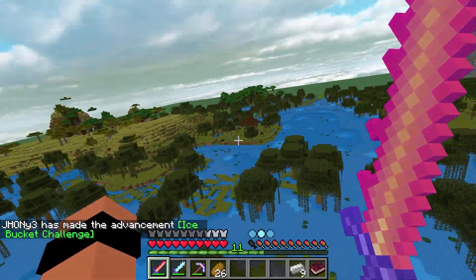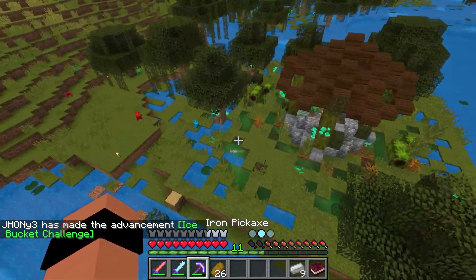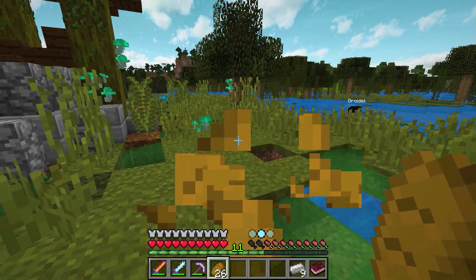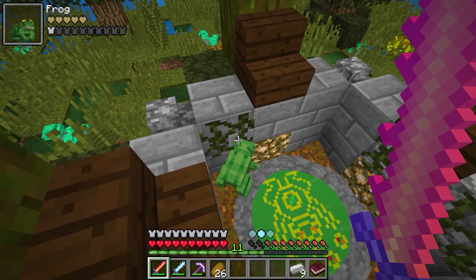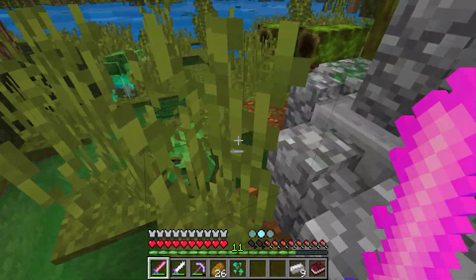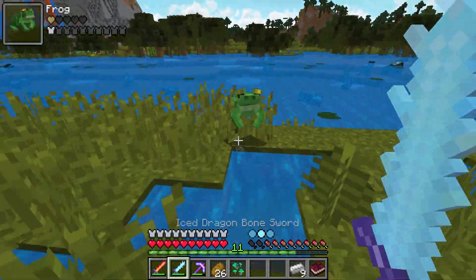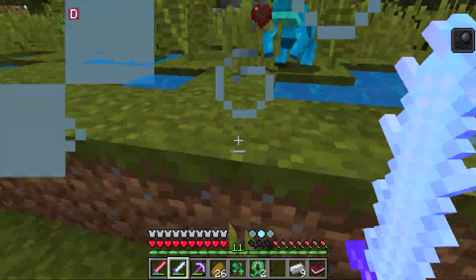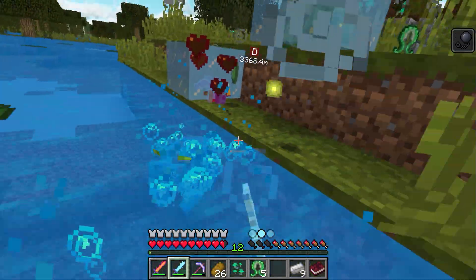Para pegar esses dragões, a gente precisa entrar numa dimensão. E para entrar nessa dimensão é um esquema muito chato: a gente tem que matar sapos, pegar chave desses sapos e entrar nas dimensões. Todo aquele esquema que a gente já fez uma vez. Eu só tô tentando encontrar onde tá o portal para marcar o waypoint. Encontrei aqui! Tá aqui atrás. Esse é o portal que a gente vai ter que entrar depois — só vamos ter que matar algumas criaturas para ver se dropa chave.